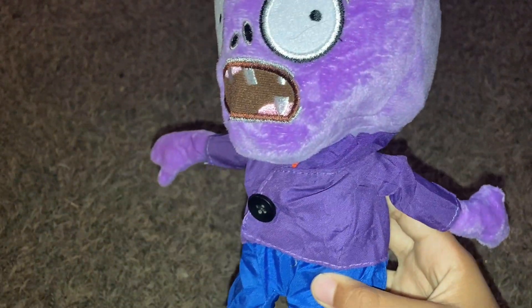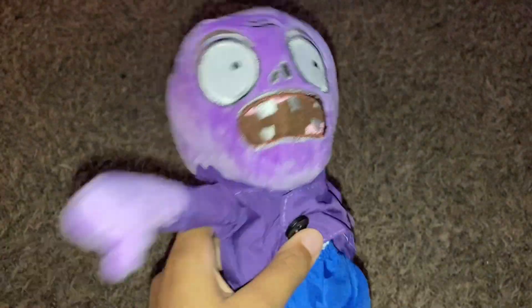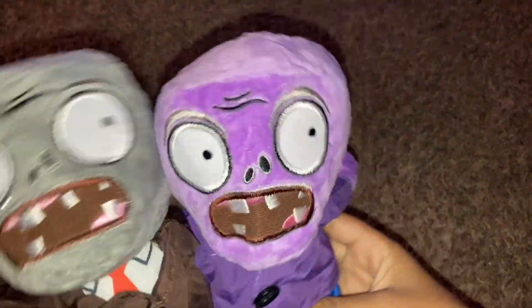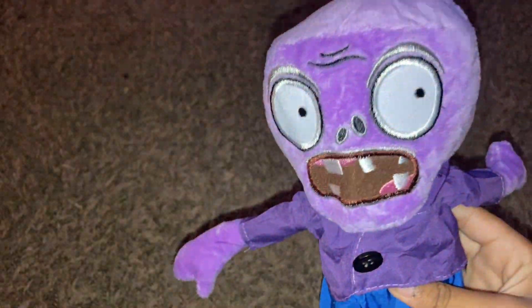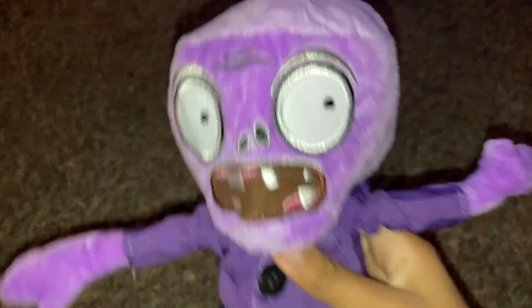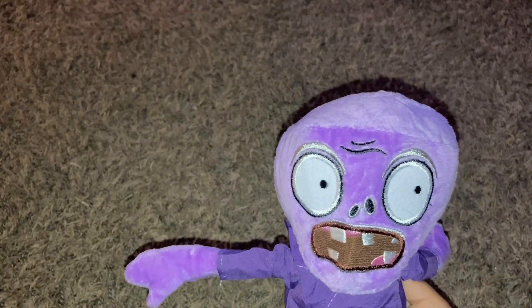This is the second to last plush of the Link Scene — this is the Frozen Zombie plush. It's supposed to be what the normal zombie looks like when he's frozen. They literally look the exact same, except this one's blue. Basically, Snow Pea shoots him — pew pew pew — and then he freezes and goes slow, and then he dies. That's literally what this guy is supposed to represent. He's the same tier as the normal zombie, like 8-tier.